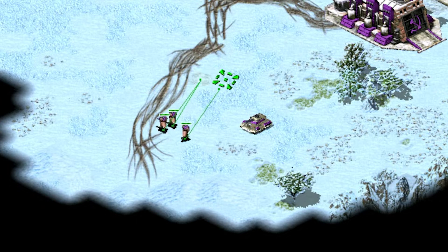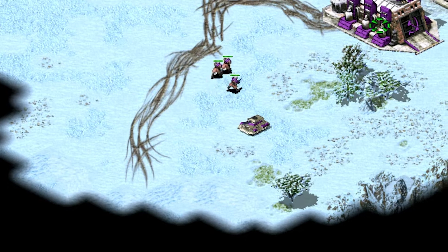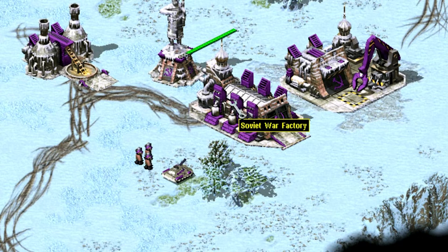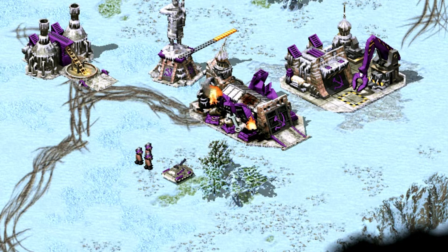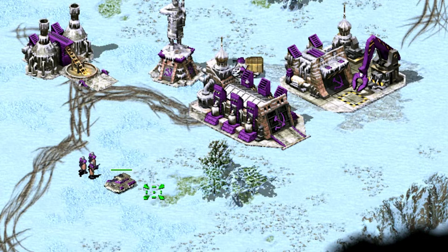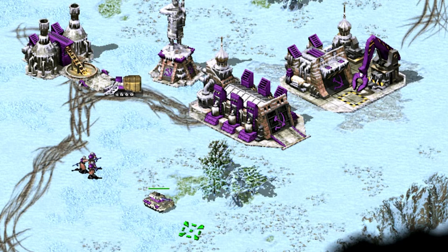Unfortunately, this does not only affect the Rhino. If I attack this war factory as well, when I click repair it repairs really quickly. If I let the health go all the way down to really low and then click repair, it repairs very, very quickly.